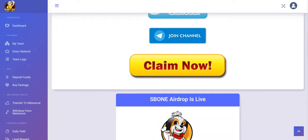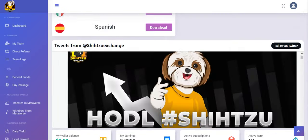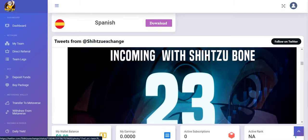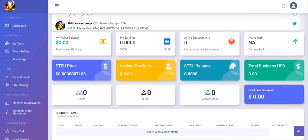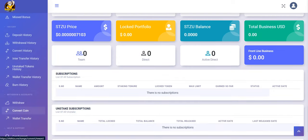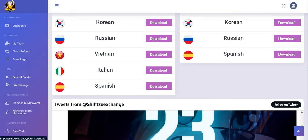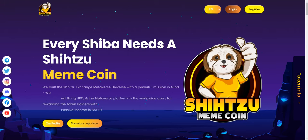You can also check the Shizu exchange section — this is your referral link. You can join the community and check social media accounts here. You can claim now, set your preferred language, and check your earnings, wallet balance, daily yield, deposit history, deposit table, convert, and wallet — all the options are available in the sections.